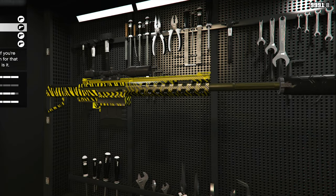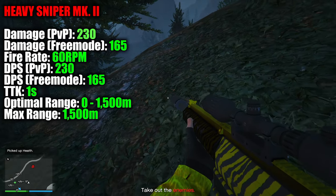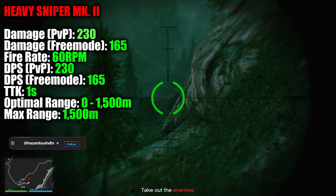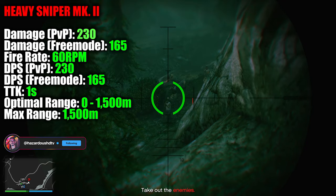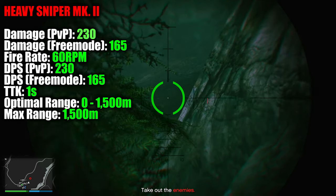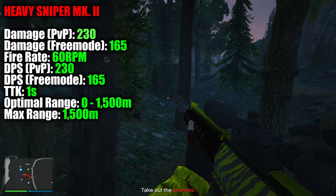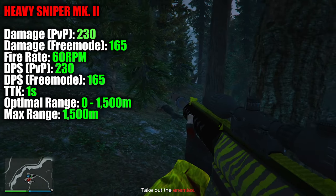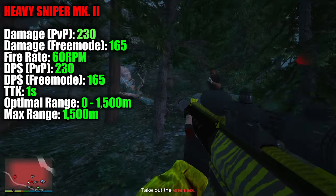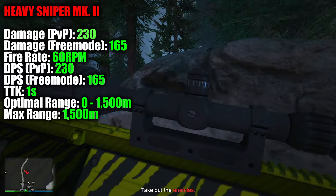For the sniper class, we have the Heavy Sniper Mark II. The Heavy Sniper Mark II makes a great case for itself as the best sniper rifle in GTA, and it's perfect for players who prefer a versatile sniper for stealthy and cautious approaches, or aggressive sidestepping rushing. The Heavy Sniper deals 230 damage in PvP and 165 damage in free mode, with a rate of fire of 60 rounds per minute. Its optimal range falls within 1,500 meters, and the main advantage of the Heavy Sniper Mark II is the ability to load explosive rounds into the chamber that allow you to take down helicopters and other aggressive aircraft. It's also a great tool for fighting back against aircraft griefers, or just surviving aerial attack encounters while you're on foot in GTA.